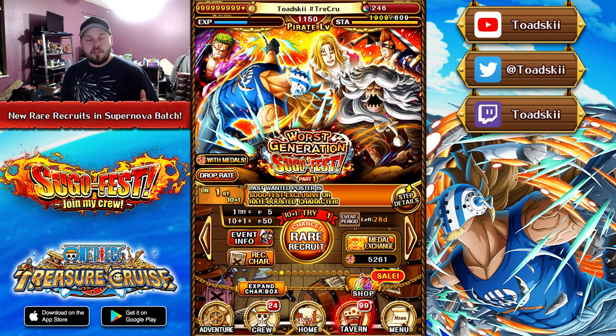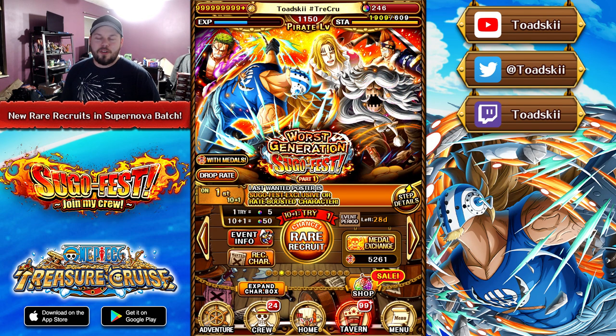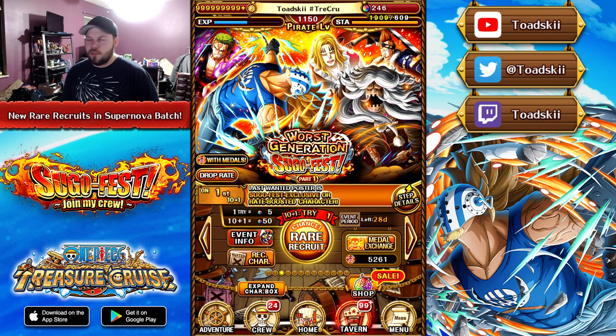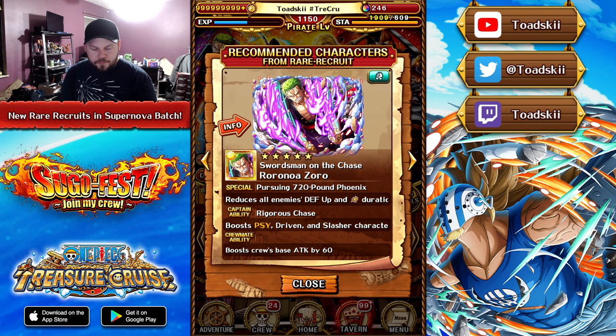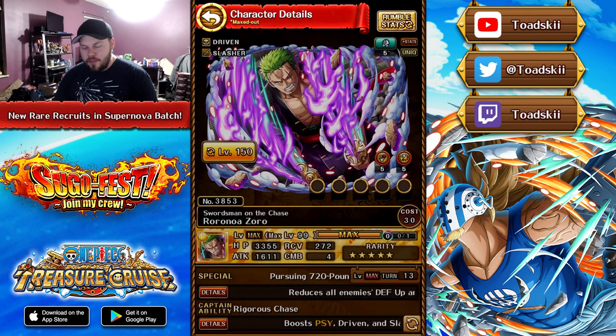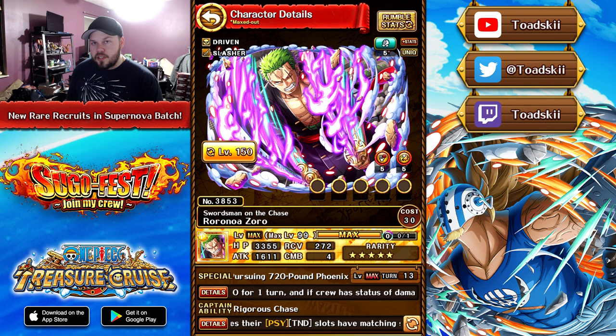We're here to talk about this batch today. We were able to talk about the Legends yesterday, which is the most exciting part of any normal Sugo Fest batch, but we didn't get a chance to look at the Rare Recruits. So we have Drake and another Zoro. Zoro just keeps getting relegated to Rare Recruits — lots of Zoro Rare Recruits as of late. Over the past maybe 12 months, I feel like we've had at least 10. Zoro is a Psy-driven slasher, and it makes sense with the theming of the batch. A lot of the recent Zoros have actually been Free Spirit, working with a lot of the Sugo Fest exclusives, so the fact that this one is driven, going back to his roots — and the batch is basically driven-focused — it does make a lot of sense.